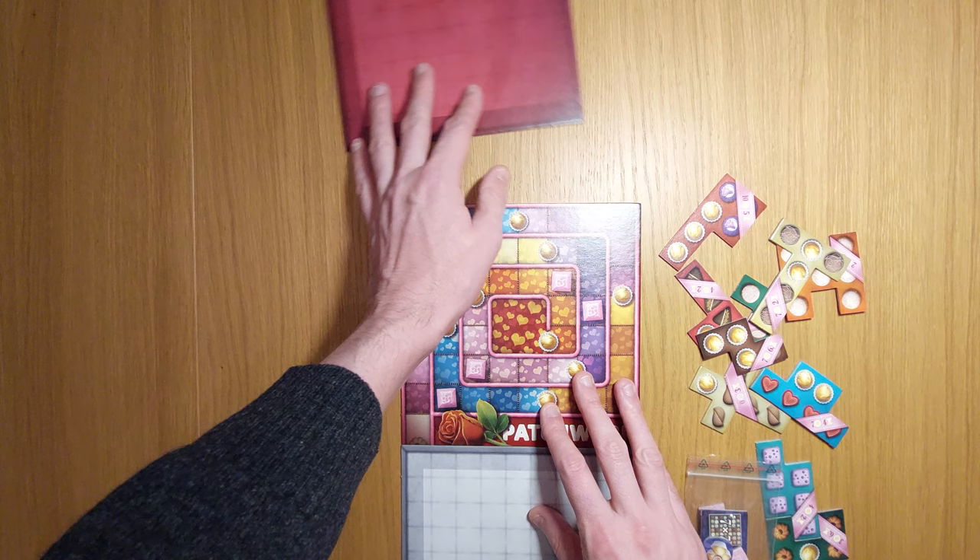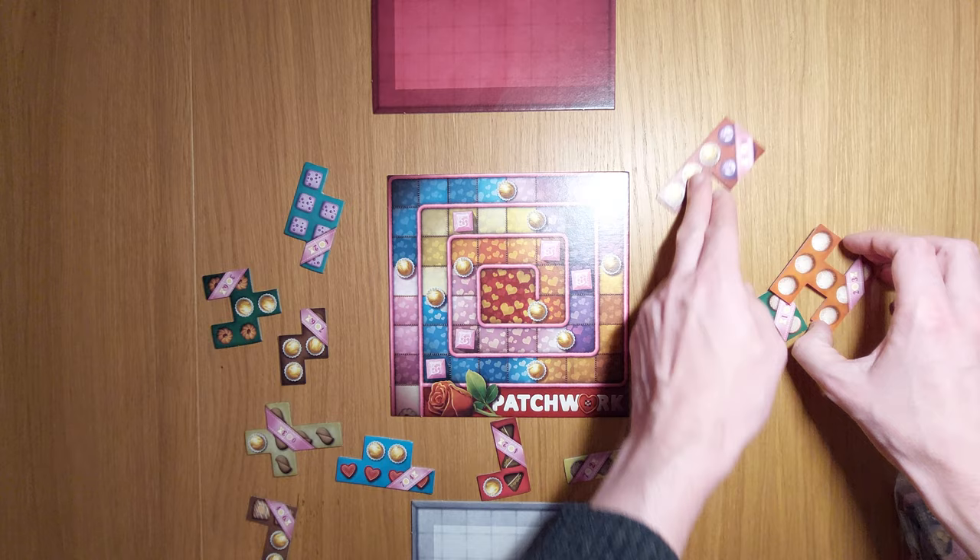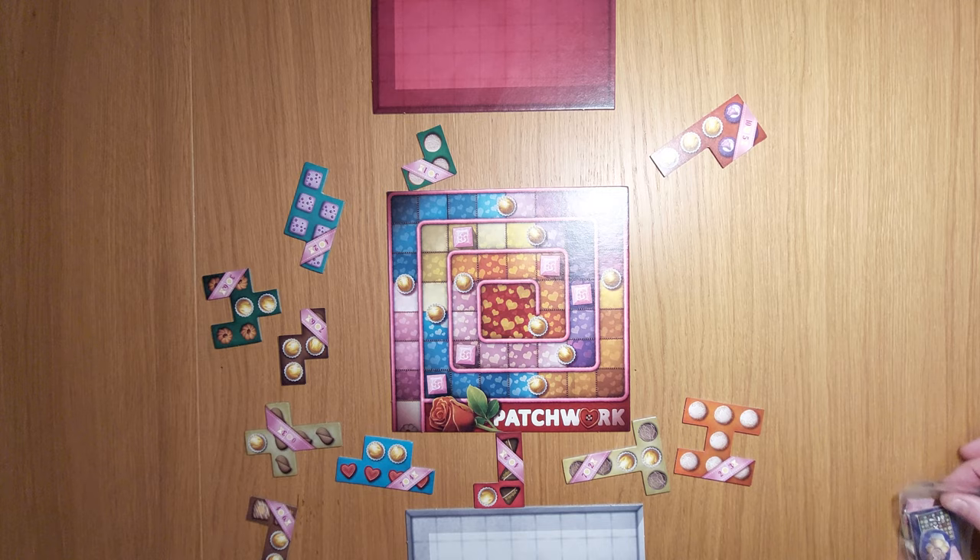You're then going to be laying out these various tiles around the edge, and the aim of the game is to get the most points. The most points is defined by a few different ways, which I'll show you in due course. The game ends when everybody lands in the centre. We represent two lovers — we represent cupids.